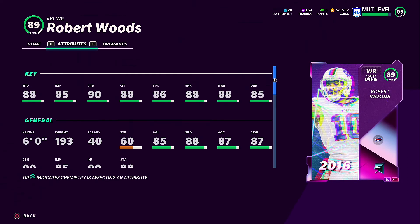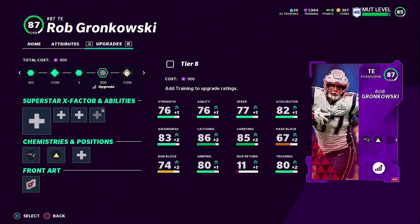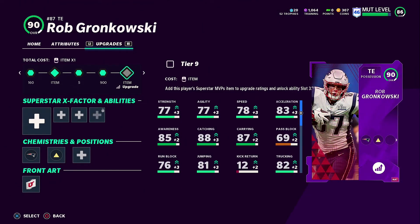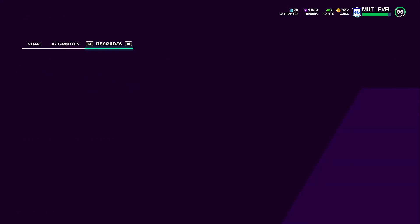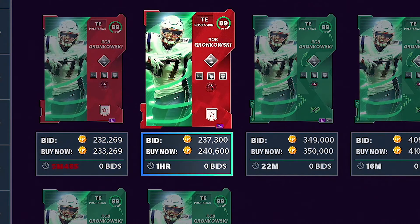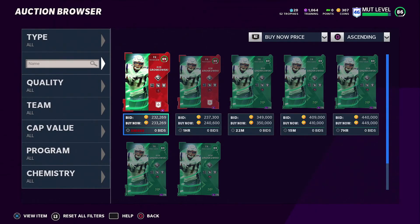If you guys remember from the last episode, we went ahead and pulled a Rob Gronkowski power up and got him all the way up to an 85 overall. I just spent all my coins - I had 50K - and went ahead and got some training so I can upgrade this Gronk to an 87 overall. That's definitely going to be a major upgrade for us - he goes up three in a lot of categories. His last card, the Superstar MVP, looks like it's going to be 200K, so it's going to be a minute till I get that card.